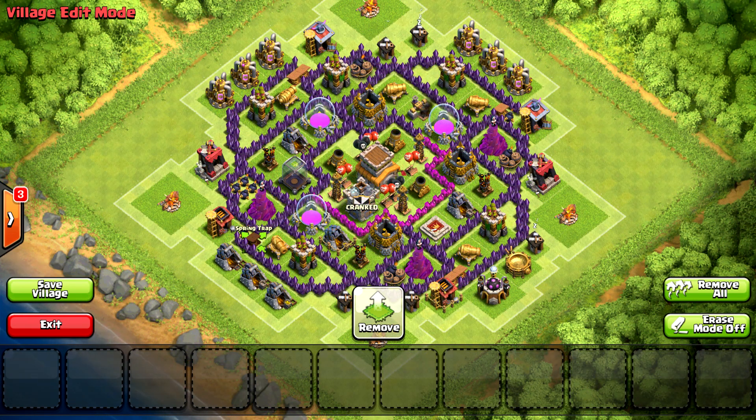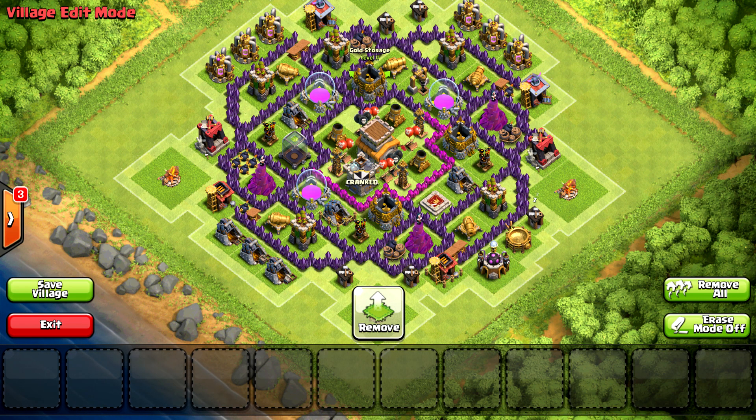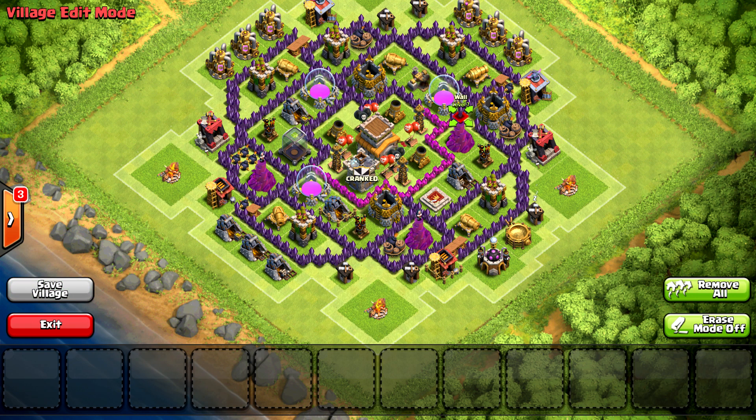Alright guys, coming in at number two, we have a base designed by Matu Gaming COC. This base is really good because of the fact that it uses its traps really well. It uses its spring traps and it's a bait type base, which is really good in my opinion. At town hall level eight, it's really hard to get a good base and you need anything you can get - trap utilization is really key. The only thing I don't like is the bombs are all placed in one little area, but I guess that's because the giant bombs are there and wizard towers protect them. You might want to consider switching out these gold storages with this wizard tower so you could put more on the interior of the base.